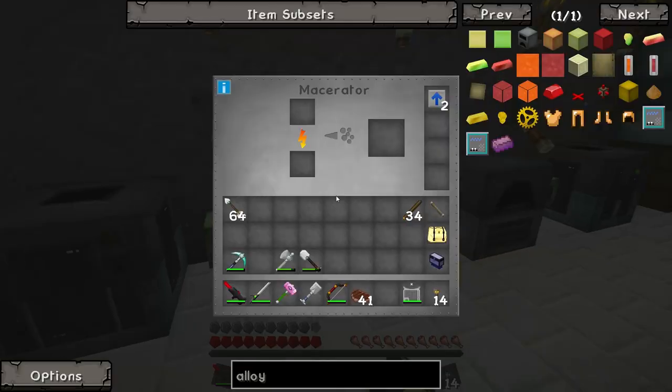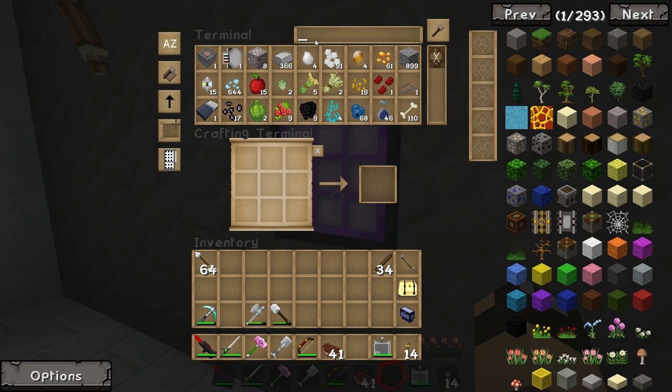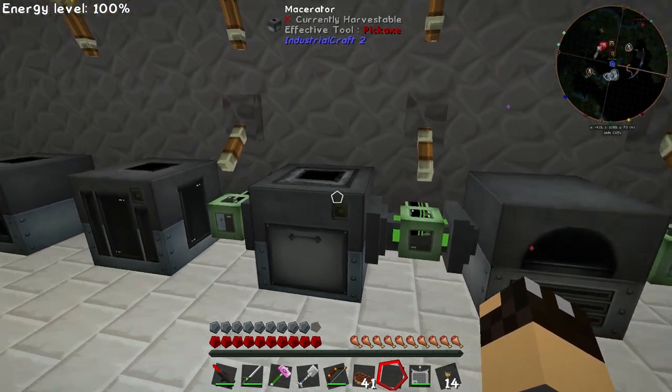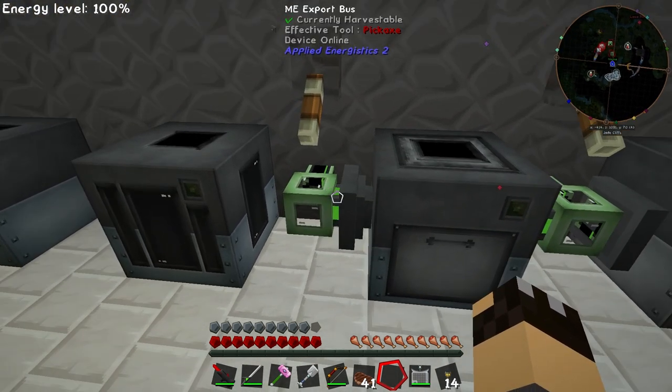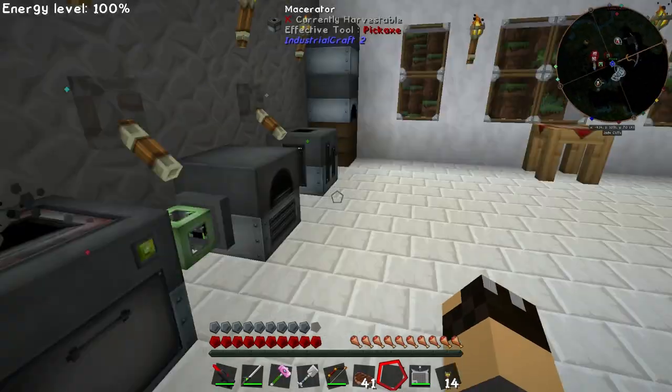I've got a little bit of an idea about what I want to get done today. I'm just going to check in the macerator because I want to make sure we've got as many of the ingots sorted out as possible — getting them all down to the same type. We've got Invar Iron, Tin, and a lot of IC2 Tin, so we don't really want the Railcraft Tin or the Tinker's Construct Tin. If I put them back through the macerator, it should change them into tin dust, and I'll be able to turn that tin dust back into tin ingots at some point.